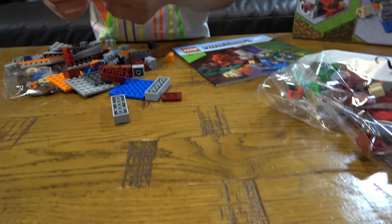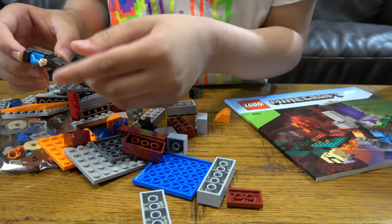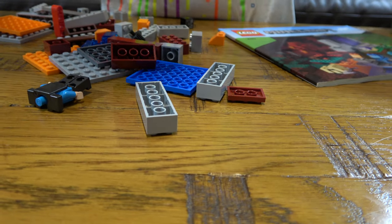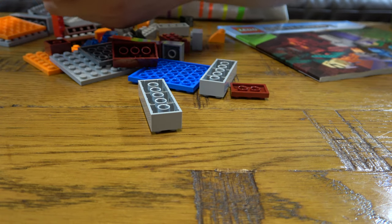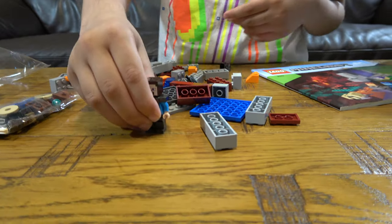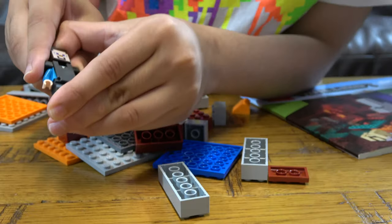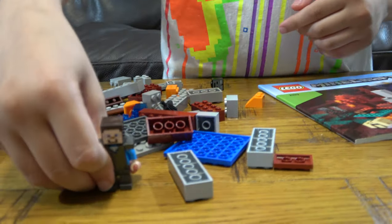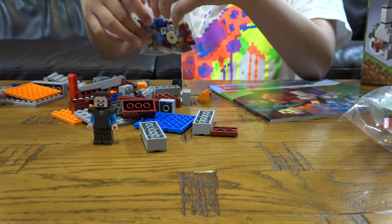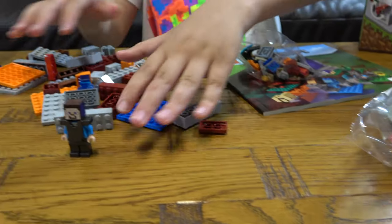The netherite armour has caught my eye — I want to build it. Steve, you have a big upgrade coming for you. Where's his head though? I think it's in another box. Yeah, here it is — his head goes here, just like that. His netherite armour is on, and the faces have been updated — if you remember, the faces were just a little bit too white.